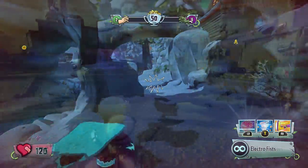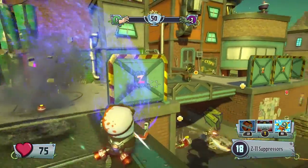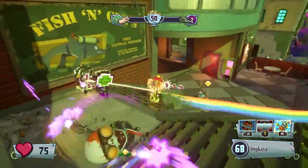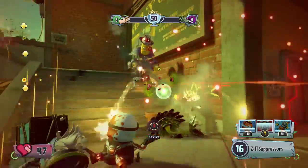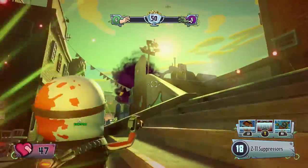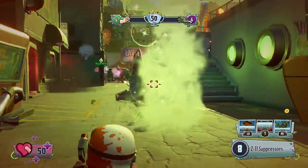To start off with this zombie character balancing, we're going to start with the Imps. There are a few changes across all of the Imp characters. They've increased the hitbox size of the Imp while he is moving. This is going to make it easier for the plants to target and take him down, as they felt he was just a little bit too difficult to hit when moving.